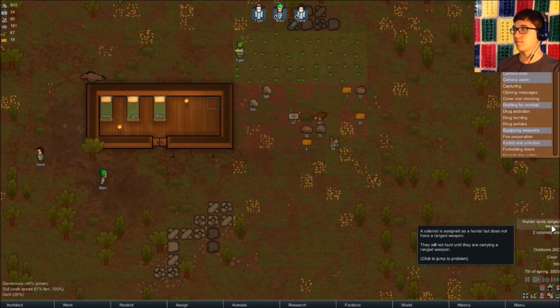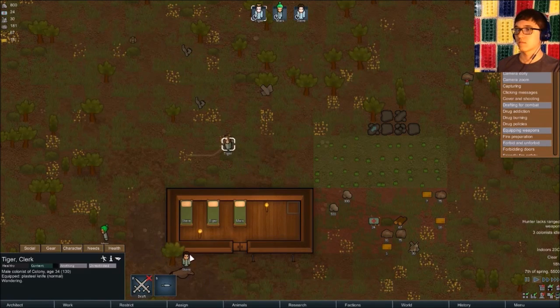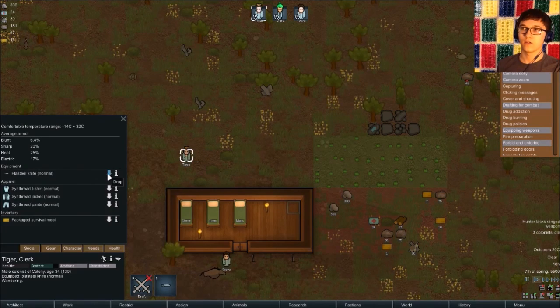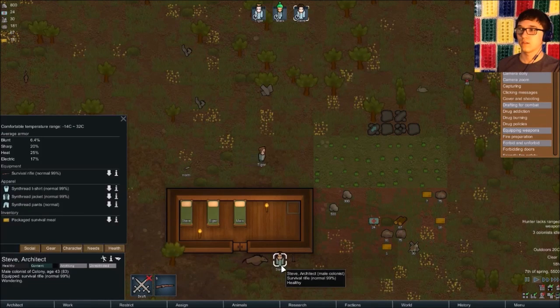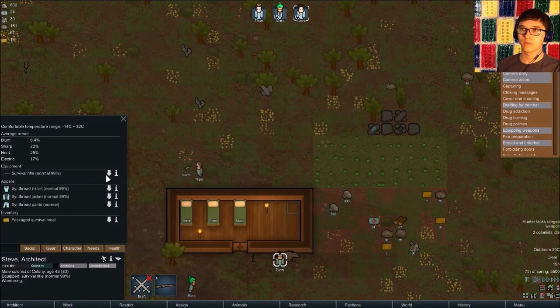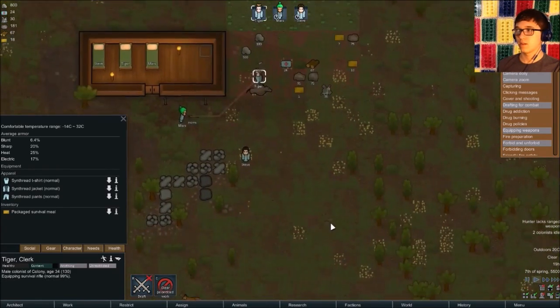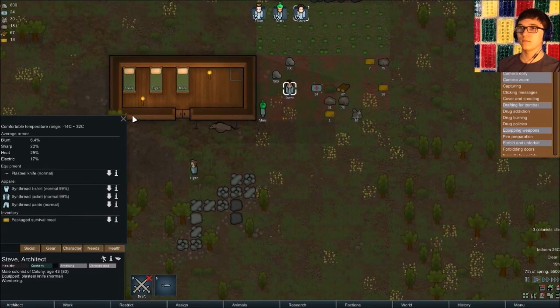Oh, you're the hunter. You have this rival rifle, so you can drop that and equip that, and you can equip this. There we go.